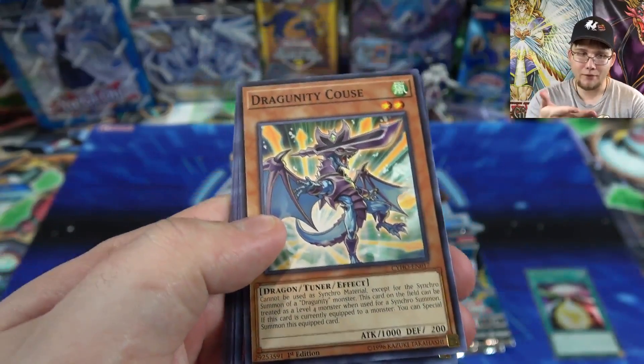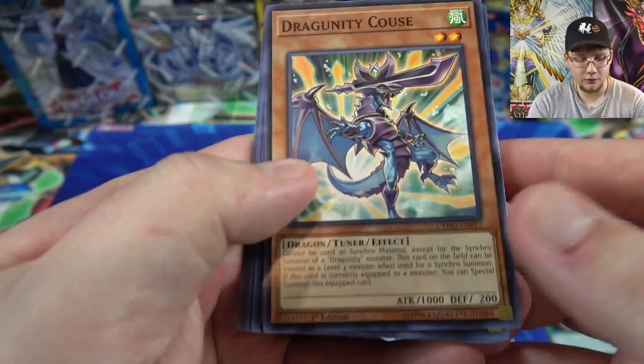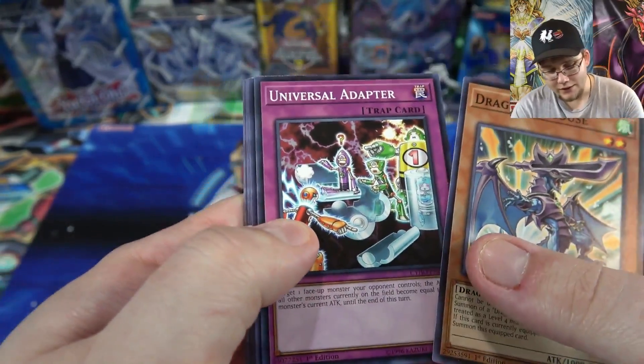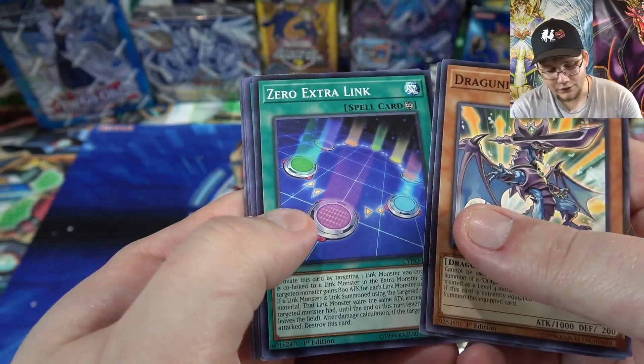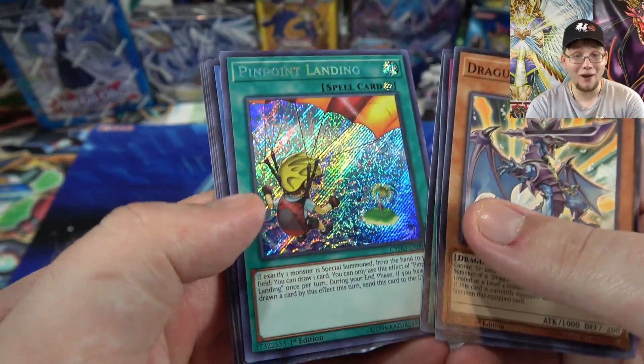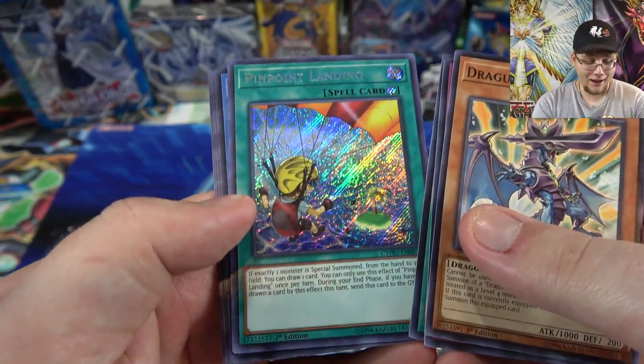That is Dragoonity Koos — I think that's how you say his name. That's what's bad, it's one of my favorites and I can't say it right. But yeah, it's a pretty good card. It's a common. Then we also have Universal Adapter, Zero Extra Link, and Pinpoint Landing.